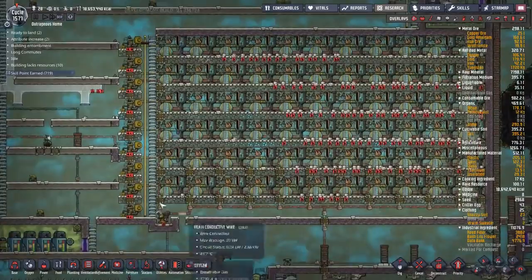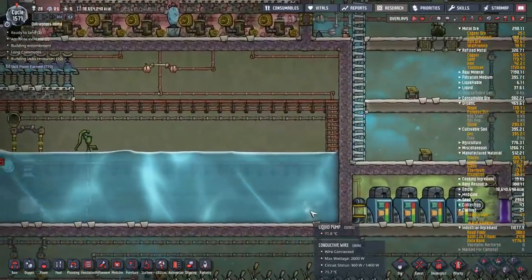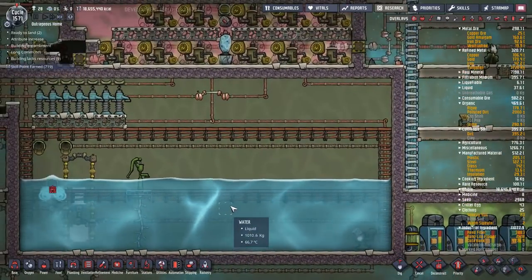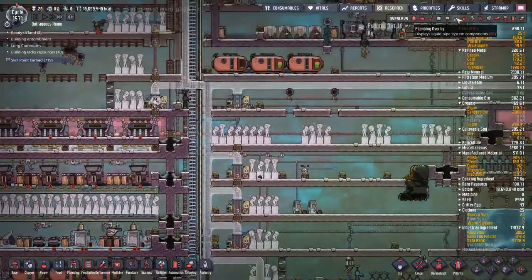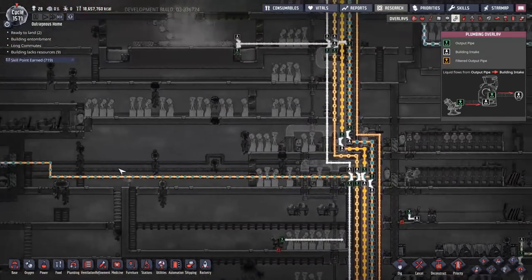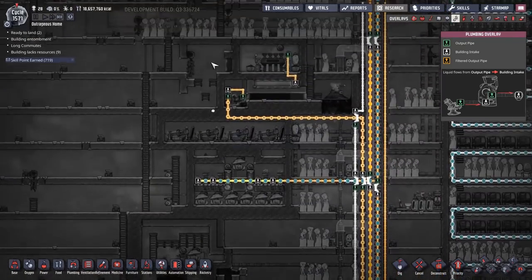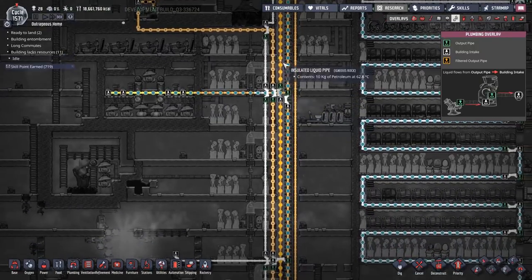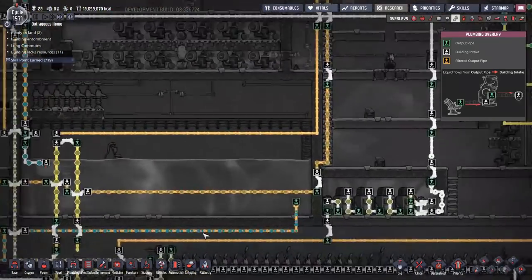I'm actually going to have to put in a second water pump — one water pump is not going to be able to provide for all my needs. I've got two kilos going down to the oil wells, plus toilets and sinks, plus all the electrolyzer setups. At times when running all three electrolyzers continuously I was getting stuttering — not from power or gas but because the water wasn't getting through quickly enough. So I'll run a second pump from here.